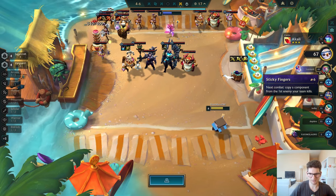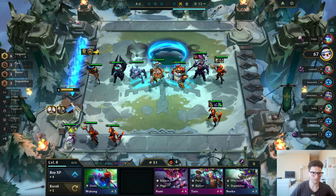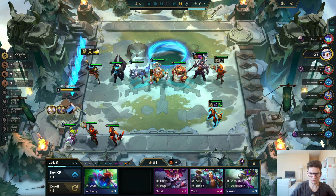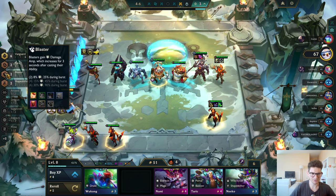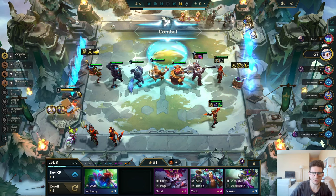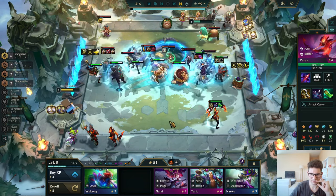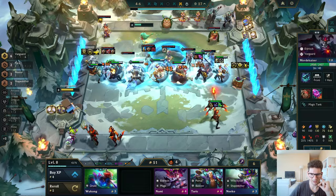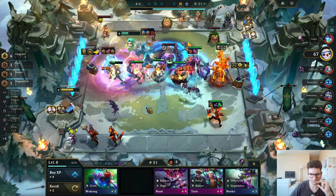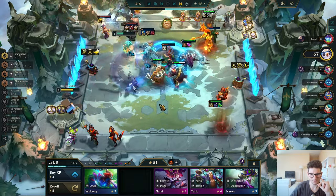I don't even have an event to reroll there. Let's try to go level 10. What's the plan here anyway? Go level 10, have four blasters, dragon, and six vanguards. This is going pretty good — I think I'll be able to go level 10 with this if I can two-star these units next fight.